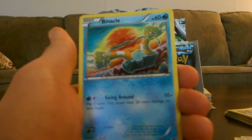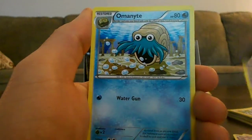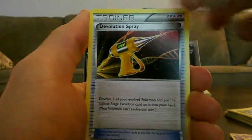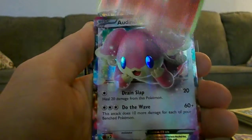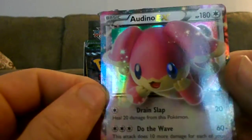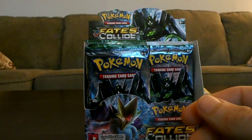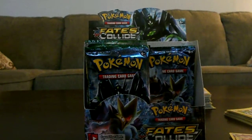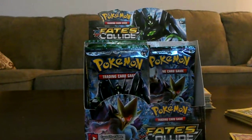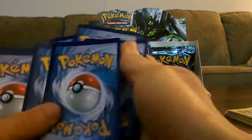So we've got Whismur. Meowth. Binnacle. Gothida. Fennecun. Blast's Special. Nominate. Devolution Spray. Reverse Moltres — look at the art on that one, pretty cool. And Audino EX. Oh my god, that is an adorable card. I hate when they make it 3D. They made like a mold of a Pokemon and then took a picture of it and put it on a card. That's the effect of the EX cards. But it wasn't even an EX, it was like a Pikachu. Well, that works out — that's the way they wanna do it.